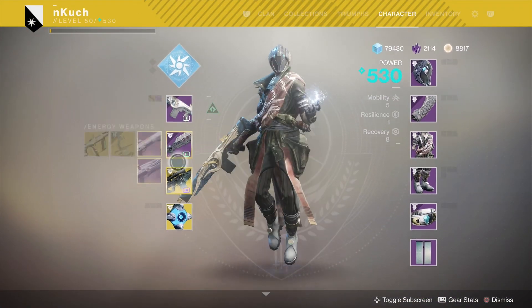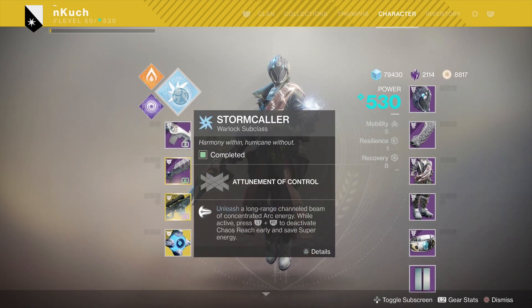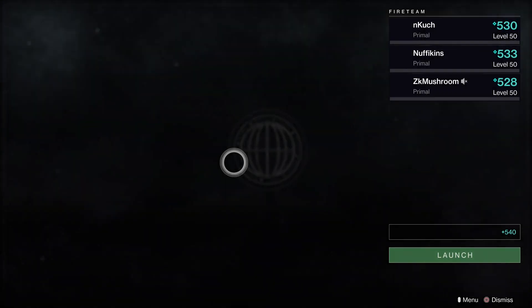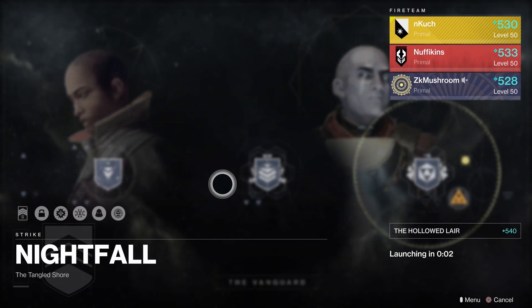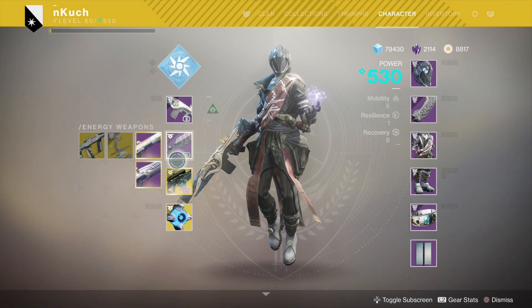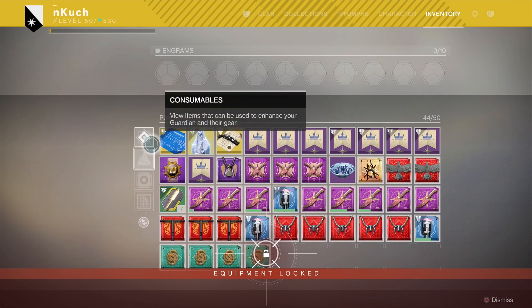Hey, what is up guys, welcome back to yet another Destiny 2 Forsaken video. Today I'll be showing you a walkthrough and guide for one of the brand new nightfall strikes for this specific week called the Hollowed Lair. This is not a regular nightfall guide though, as we're going to be setting up tons of modifiers. I'm going to be showing you the loadout I specifically used with my teammates and general tips throughout the strike.